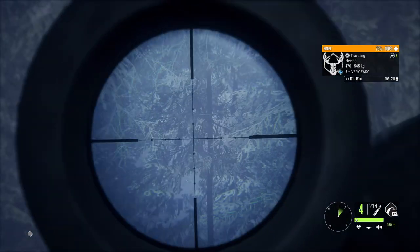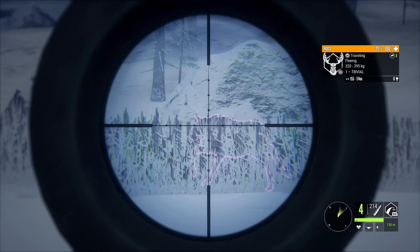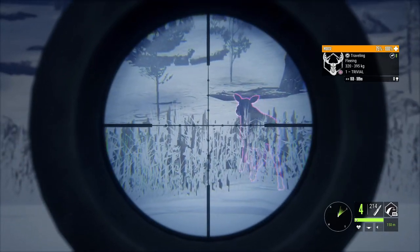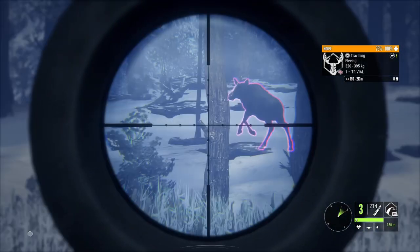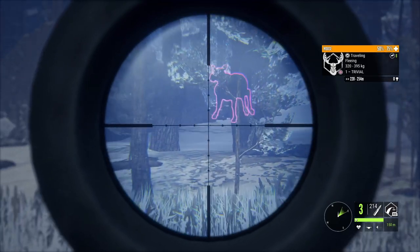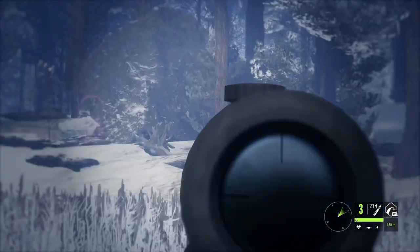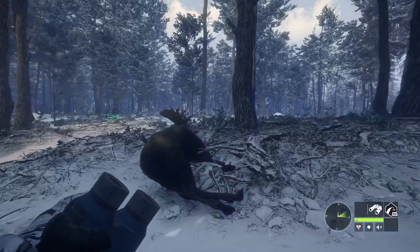To start off with, we are going to test the new .338 out on a couple of moose. That first shot I knew would be good — it was a nice broadside shot on that bull. I wanted to try and get a double, as that's what I would be doing while grinding: trying to go after multiple animals. I took a shot at this cow as she was running away. It wasn't an optimal shot, but she was going down pretty quickly, so I knew I must have hit something good.